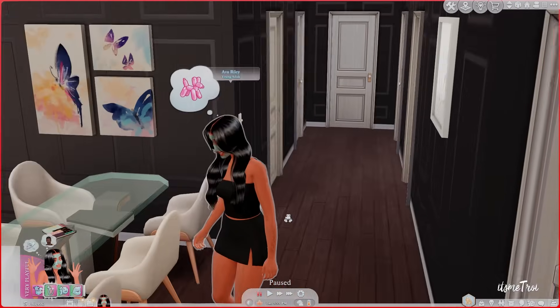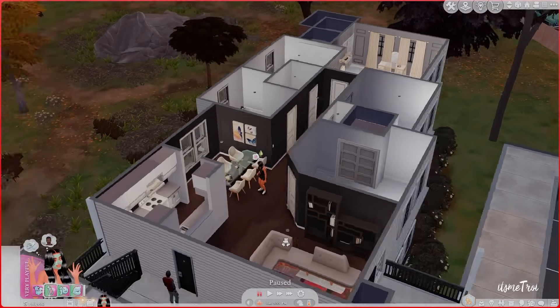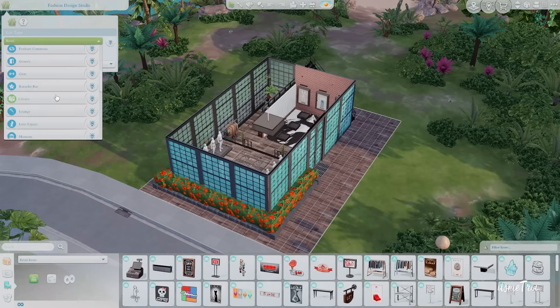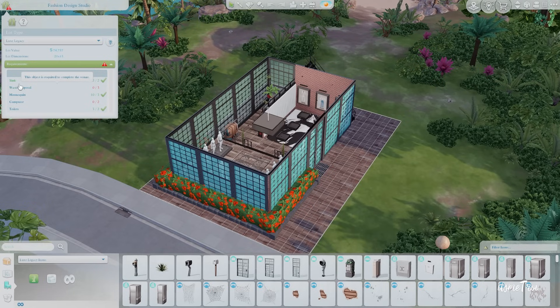We have Ava here and we actually have to do a bit of setup. Since it is an active career, there is a custom venue, so we need to go to manage worlds real quick. I chose a random lot on the gallery because I couldn't find if there was a specific custom lot for this mod. You have to put in the Luxe Legacy lot type - a home for all fashion designers - so that everything will work.